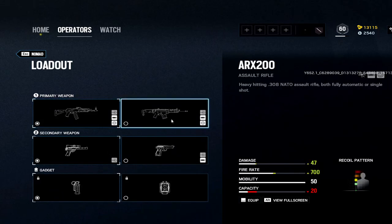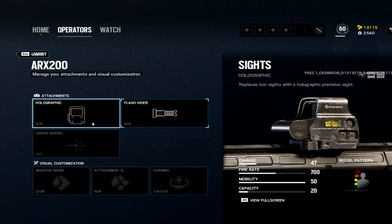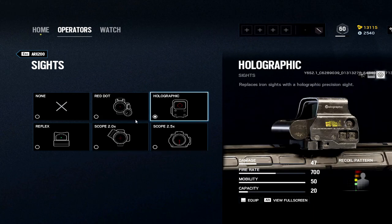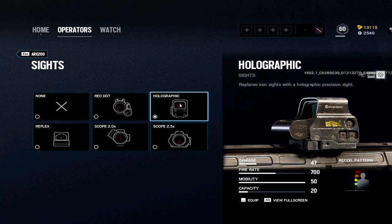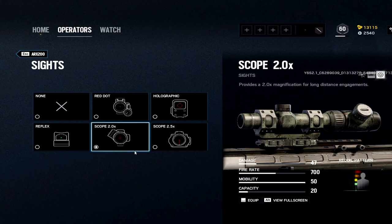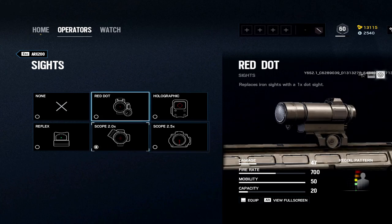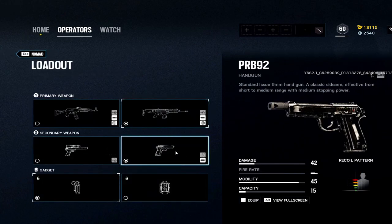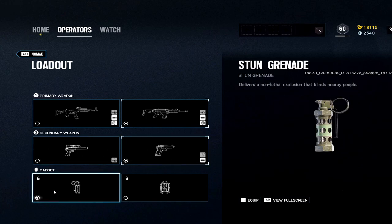Nomad: two options — the ARX is the better weapon, but it only has 20 rounds capacity. It's still enough to do work. Hollow or 2x depending on how I'm going to play — hollow if playing aggressive, 2x if I want some zoom without going full ACOG. Flash hider. The best pistol here is fun to use and almost has an ACOG on it but it's just not very good — this pistol is really good though. Then stun grenades.